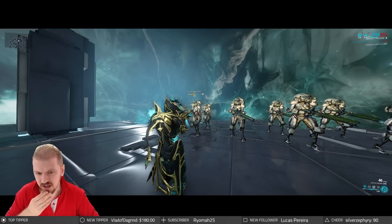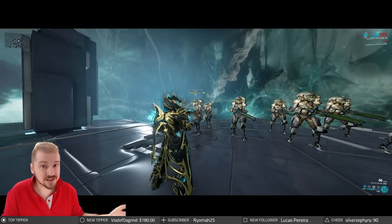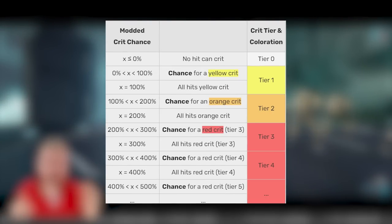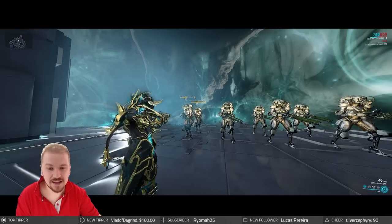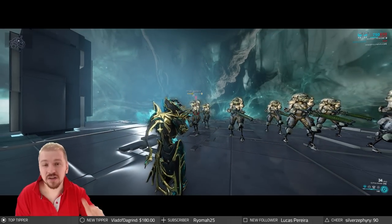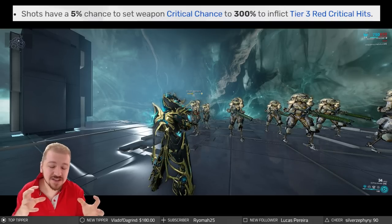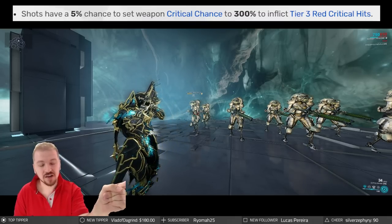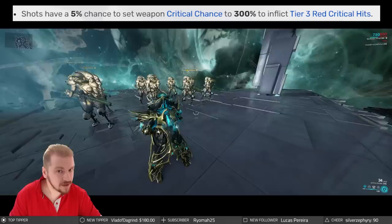You'll also notice — what's with the red crits? Why are you getting red crits when you're far off 100%? Critical chance tiers in Warframe go like this: tier 1 is yellow, tier 2 is orange, tier 3 is red, and everything over tier 3 is red again — theoretically infinite tiers. The red crits I'm getting right now are from the Godva Prime's special mechanic. It has about a 5-6% chance of getting red crits from any damage instance. It doesn't receive any bonus critical chance — it simply takes that damage instance and gives it a 300% crit. It works similarly to the Kvot buff.